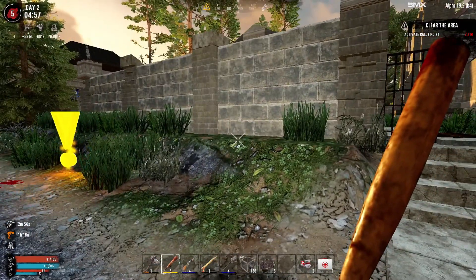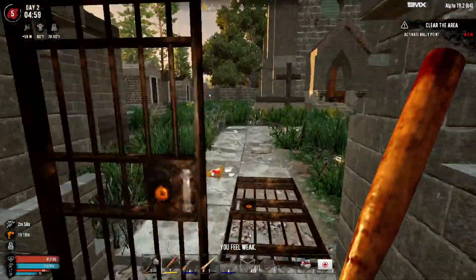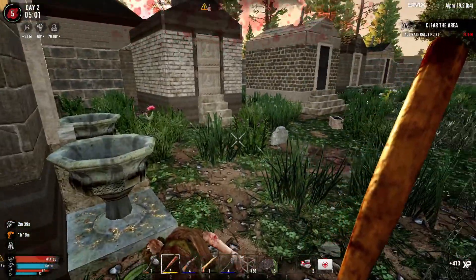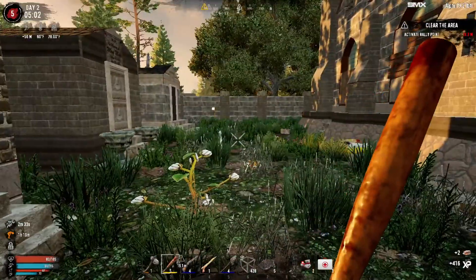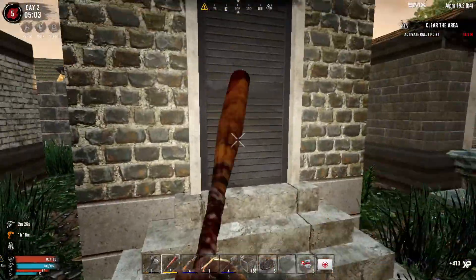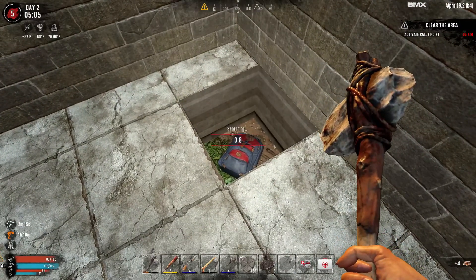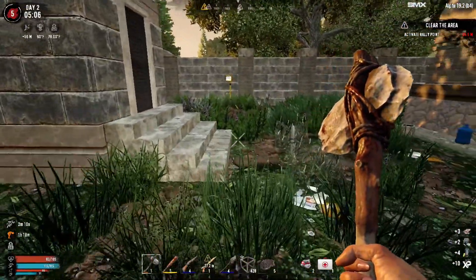Hello everyone, welcome back to Seven Days to Die. In today's episode we're going to double loot this building because it's an easy chest to do - there's maybe four zombies in here. I want to double loot this one because the treasure box is right in that room. There's something down here - a backpack. I hear zombies on the outside of the wall now.